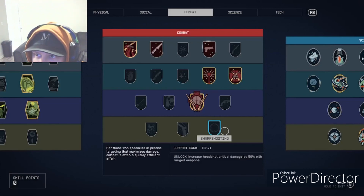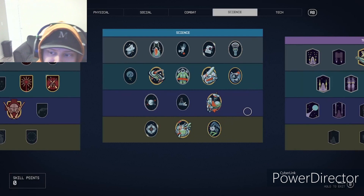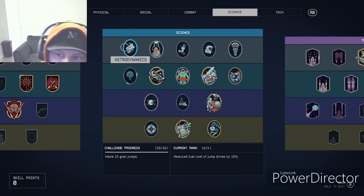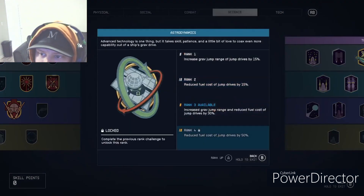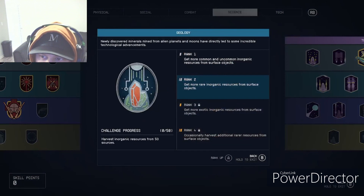Now on to Science, my favorite category. I've got at least one point in each of these. Astrodynamics is all about your grav jump on your spaceship — it benefits your grav jump if you're interested in that.